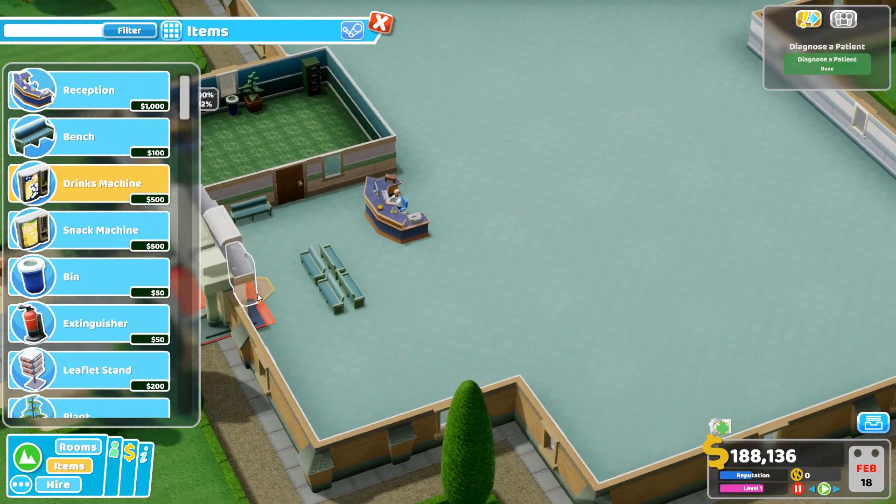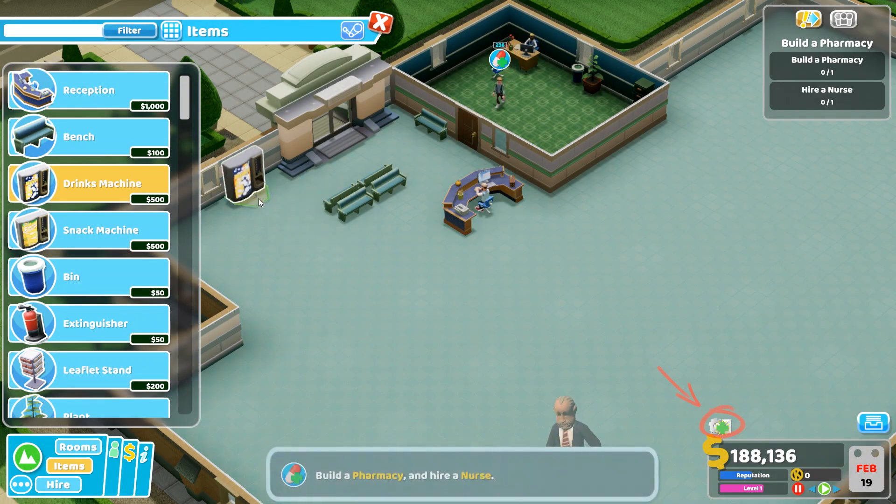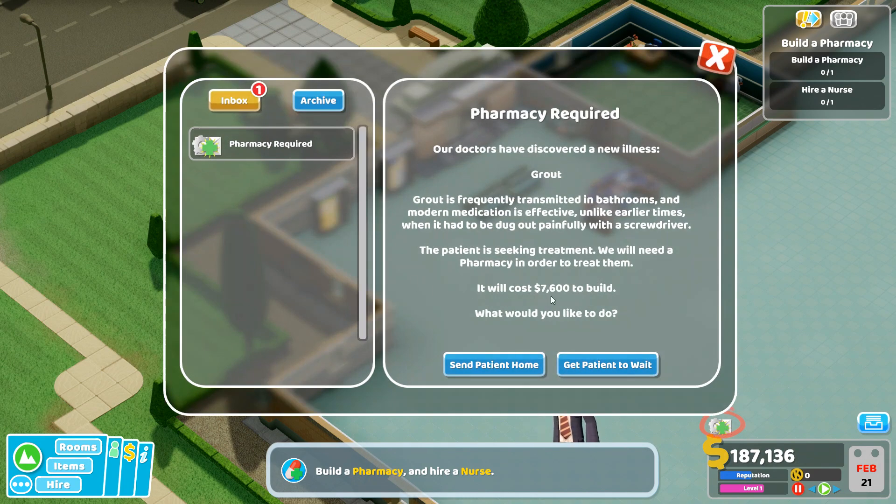Okay, we've diagnosed our first patient. The GP has sent a message — that's probably going to tell us what we need to build to cure this person. We can send the patient home or get the patient to wait. They have grout, which is probably a funny way of saying gout. Transmitted in bathrooms, and modern medication is effective — unlike earlier times when it had to be dug out painfully with a screwdriver. Because grout, you could dig out grout with a screwdriver. The patient is seeking treatment. We'll need a pharmacy. It will cost $7,600, so let's get the patient to wait.